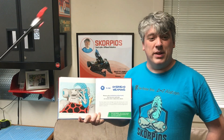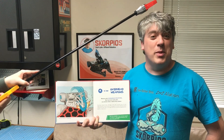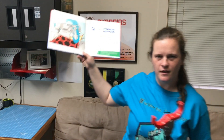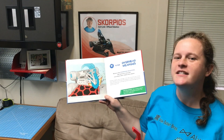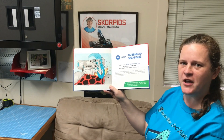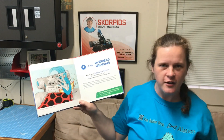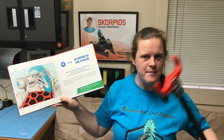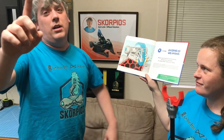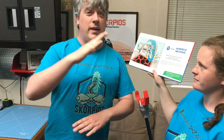O is for Overhead Weapons. Robots with overhead weapons, like hammers or saws, can attack other robots from above. Overhead weapons take advantage of the least armored area of most robots. Hammers will strike through the top of their opponent to shatter the delicate internal components, while saws cut through the top armor, directly damaging the batteries, the motors, and the electronics. Did you know that most overhead weapons could double as a self-righting mechanism in case the robot lands upside down?